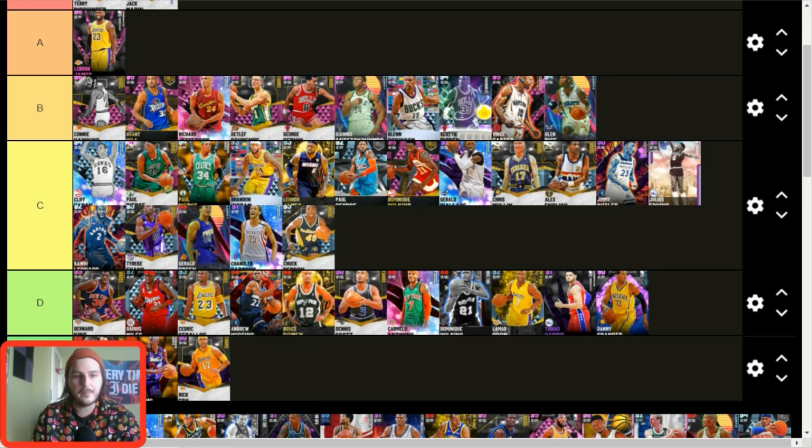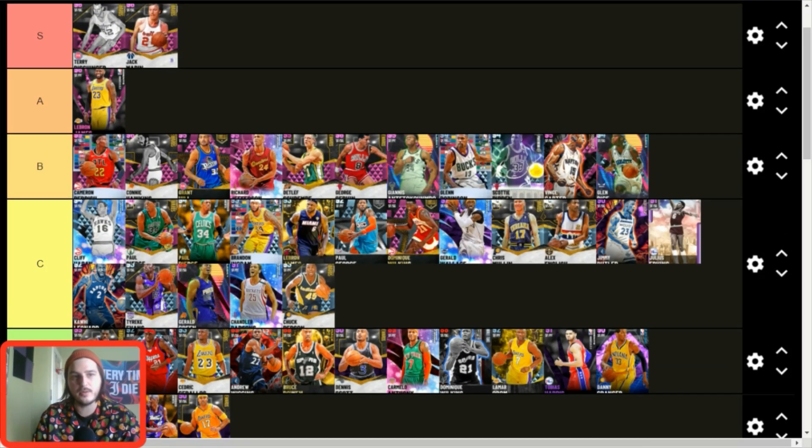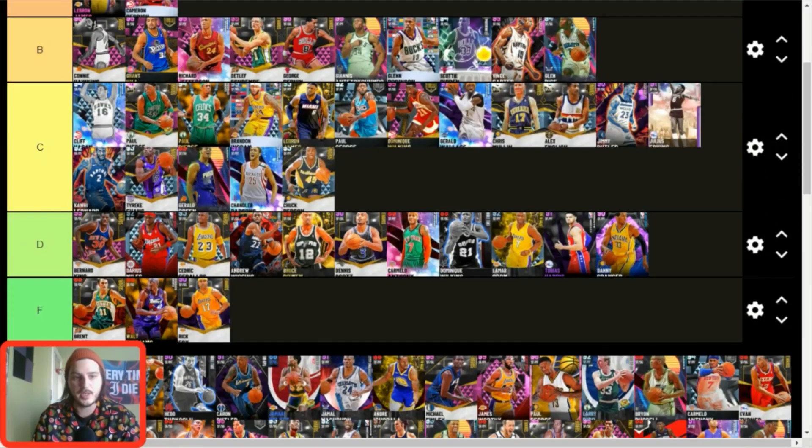Glenn Rice is also super affordable — you can get him for around 20-30K, making him one of the best value cards in the game. Cam Reddish — I'll put him in A tier for now. I really like this card, I still use him. He's a great 3-and-D wing who can attack the basket. His badge count is pretty low but no worse than LeBron's. He might come back down to B tier, but for now A tier.